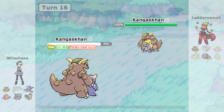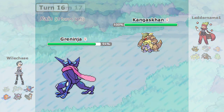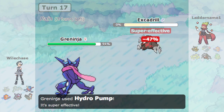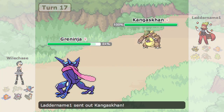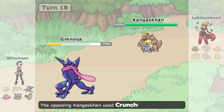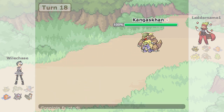He megas up his Kangaskhan and I click sucker punch, but I get paralyzed right at that moment — it would have made a huge difference. He takes me down. I bring Greninja because it's still a rain-boosted hydro pump and if I hit Kangaskhan it should be manageable, but I miss the hydro pump, and he just takes me out with crunch.